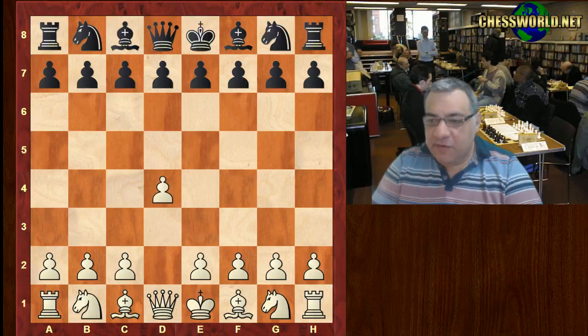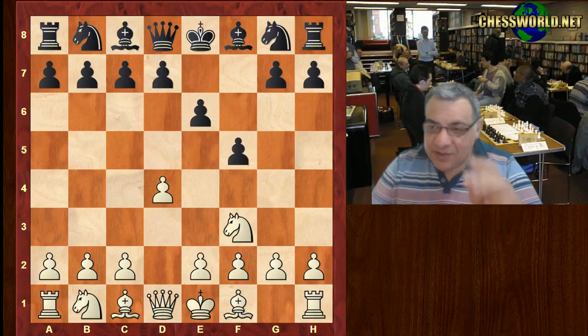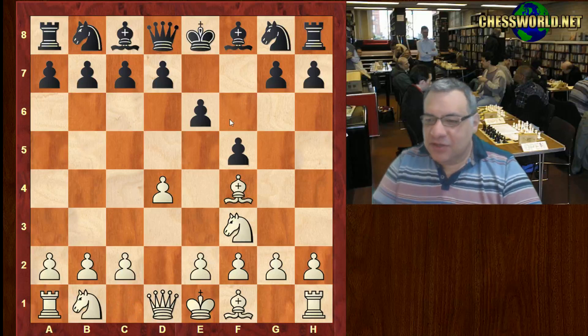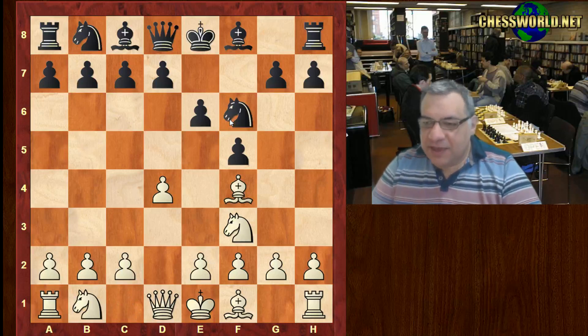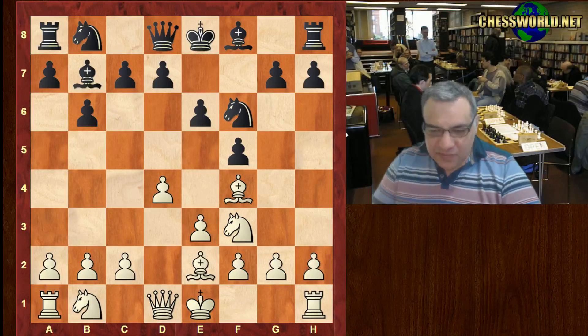d4 from Topalov, e6, Knight f3, and the aggressive f5, Bishop f4 — so it's like London System meets Dutch Defense. Knight f6, e3, b6 — black is trying to control the e4 square, Bishop e2, Bishop e7 — so far it seems a very solid game especially from white.